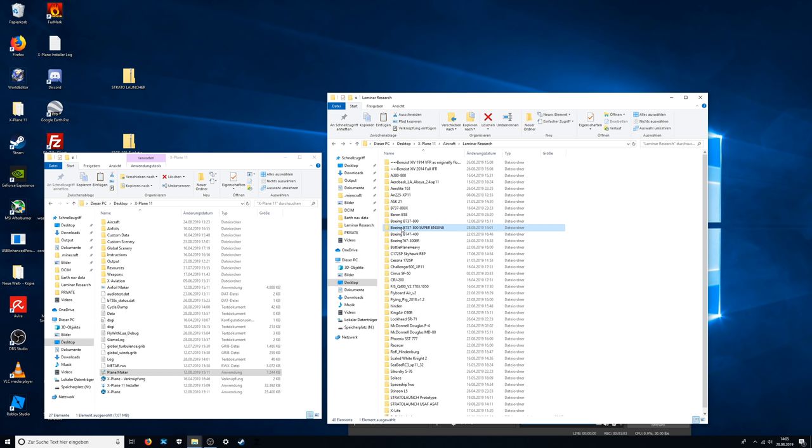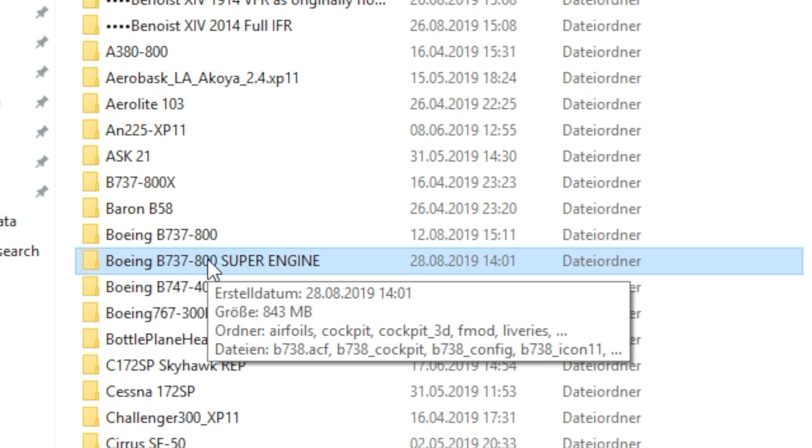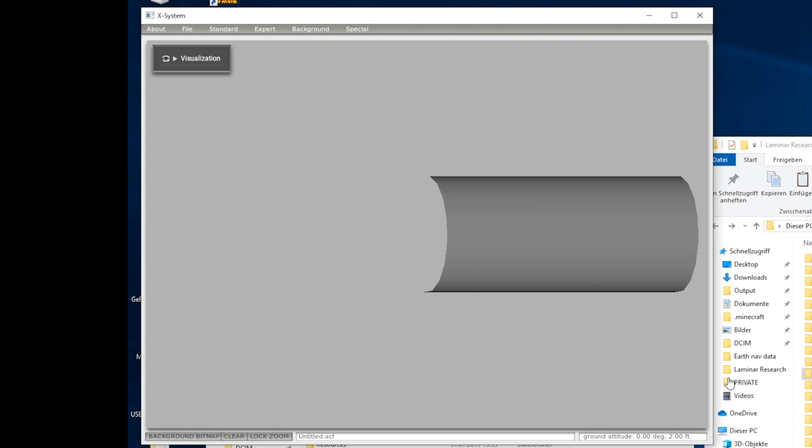So what I was gonna do is make a 737 but with rocket engines. Let's open Planemaker. Let's open the 737-800 super engine. Thick.